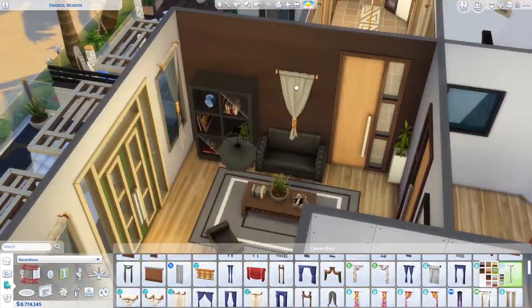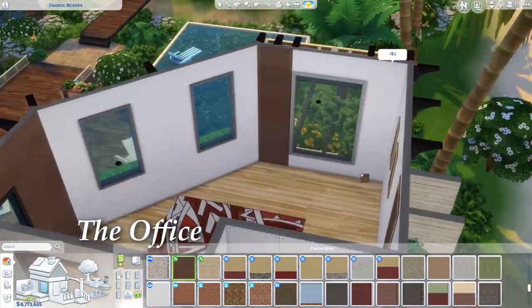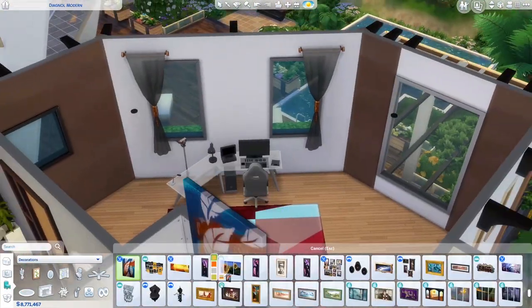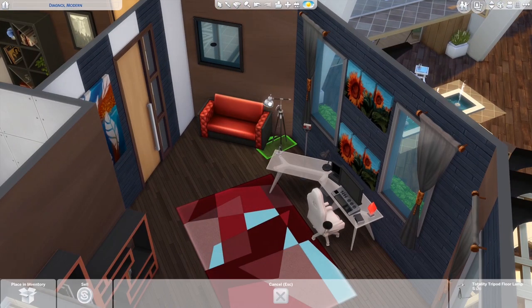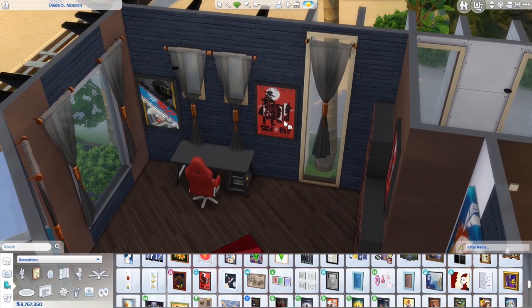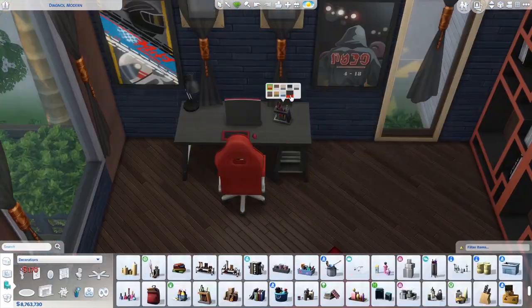Let's get back into the build. We're building the office now. This room I really struggled with — I was just kind of like, let's give it a blue, brown, and red theme. Then I went over the top, and it was way too matchy-matchy, and I ended up hating it. Oh well. But it's good to test things out, because sometimes you find a really good colour scheme and go, ooh, I like that — I'm gonna reuse that.